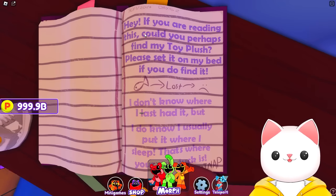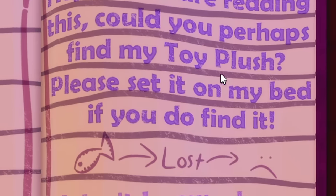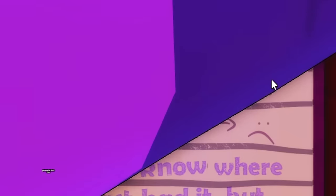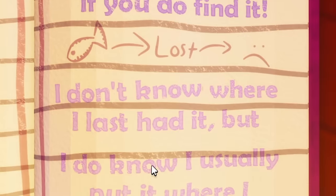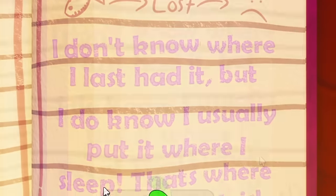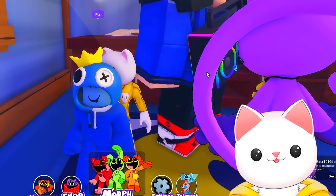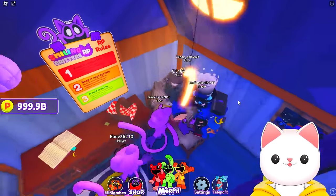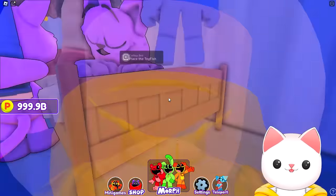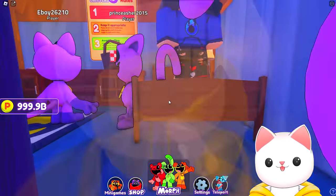If we go over to this and interact with it, it says: 'Hey! If you were reading this, could you perhaps find my toy plush? Please set it on my bed if you do find it! I don't know where I last had it, but I do know I usually put it where I sleep. That's where you will find it!' So, where we sleep — typically that would be the bed, right? This is where I'd assume it is, but I don't see any kind of fishy toy plushy thing chilling out here.